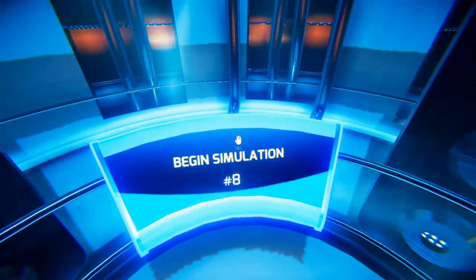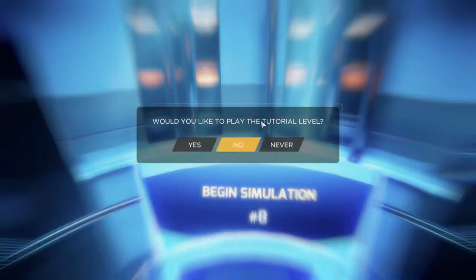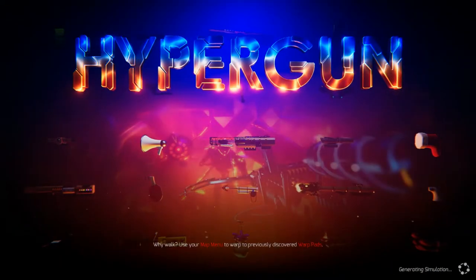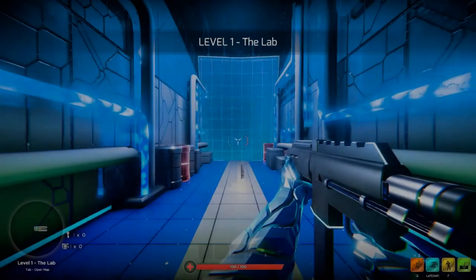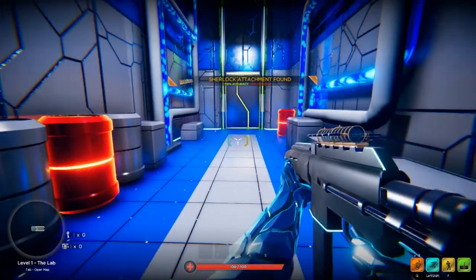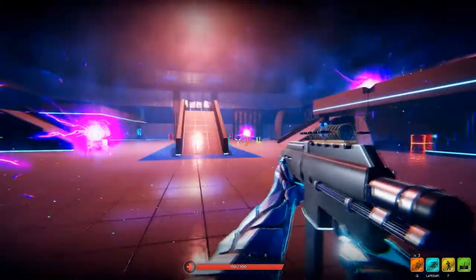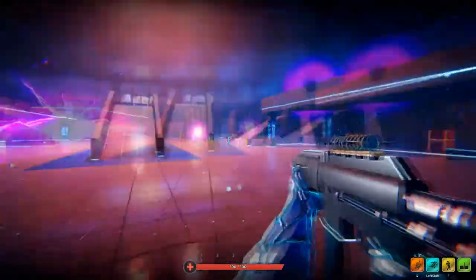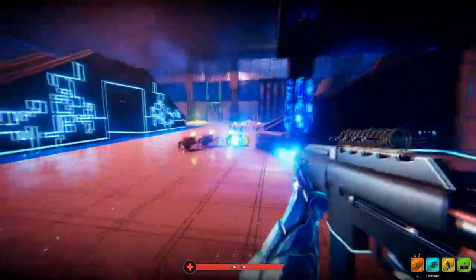Alright, so here we are — Simulation number eight, I guess we'll just rock it. Want to play the tutorial level? Not really, thanks anyway. Sherlock attachment: accuracy up, fire rate down — that sucks. And here we are, shit's going to start coming out the portals. Look at them all. There are lots of sniper-y dudes; they set up their little shields and just open fire, so we've got to be careful of them.